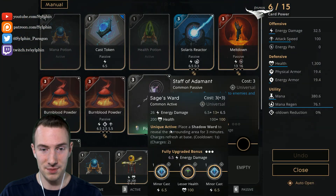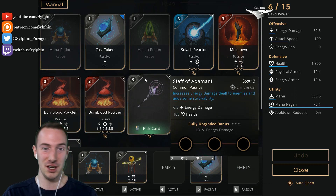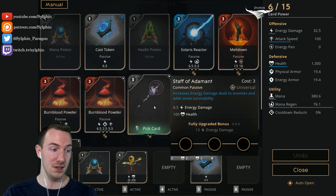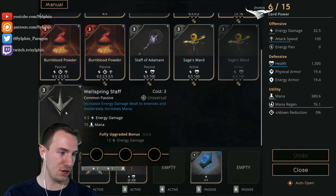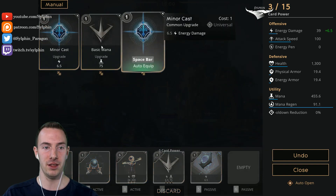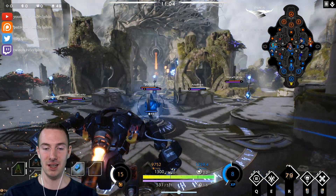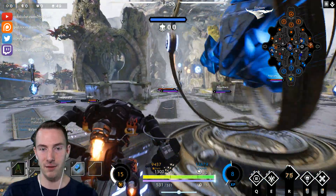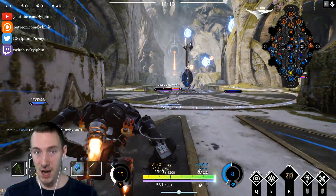Sorry guys, I forgot I was recording. What we were doing there was using our ultimate to clear the lane and get out of there, then go back to base. The next card here is the Wellspring Staff with some basic mana and minor casts so that we have 150 mana. As you can see we kind of ran out of mana — casters have issues with mana in the early game. We need that foundation — we got some health, some mana.